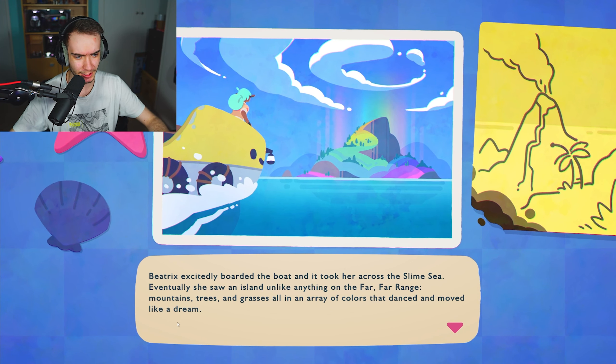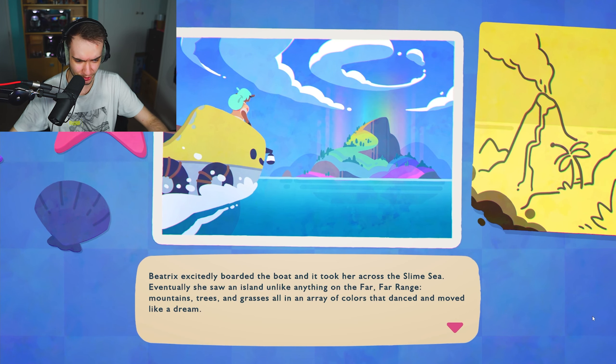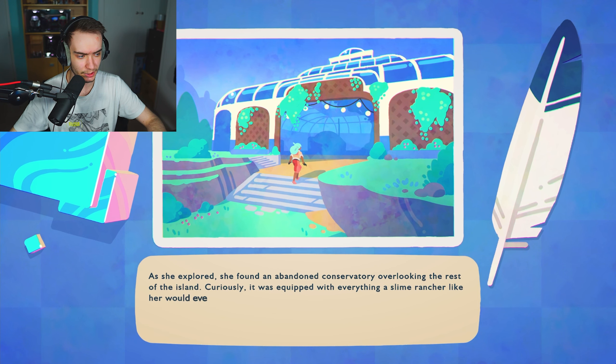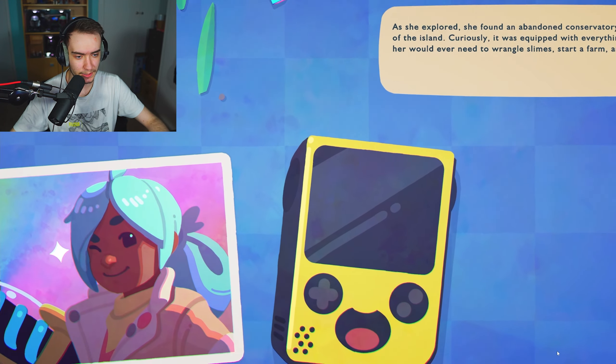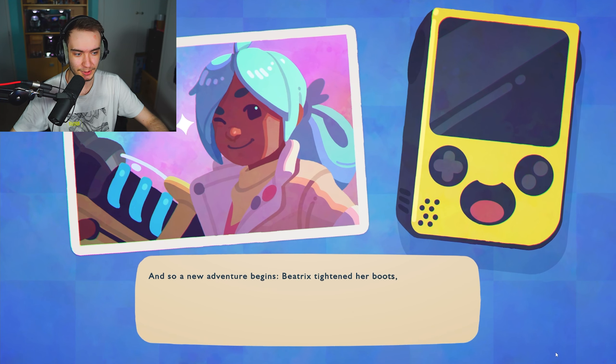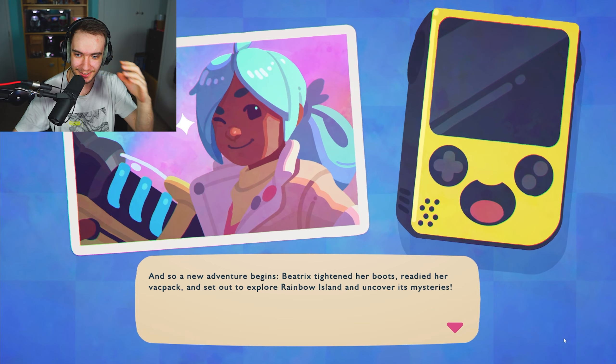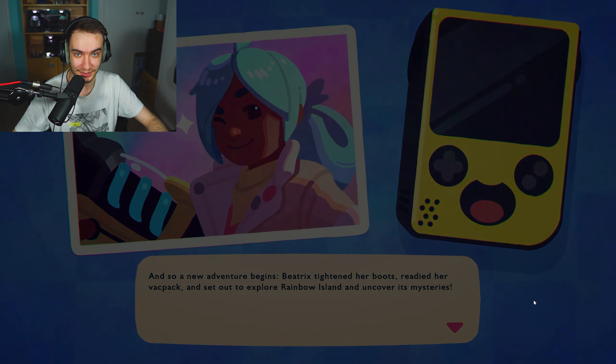Beatrix excitedly boards the boat, which takes her across the slime sea. Eventually she sees an island unlike anything on the Far Far Range - mountains, trees, and grasses all in an array of colors that dance and move like a dream. She finds an abandoned conservatory equipped with everything a slime rancher would need to wrangle slimes, start a farm, and build gadgets. A new adventure begins on Rainbow Island.